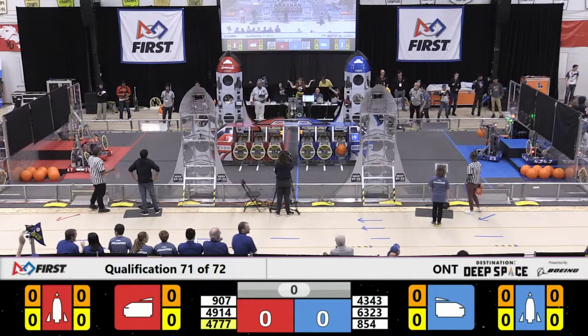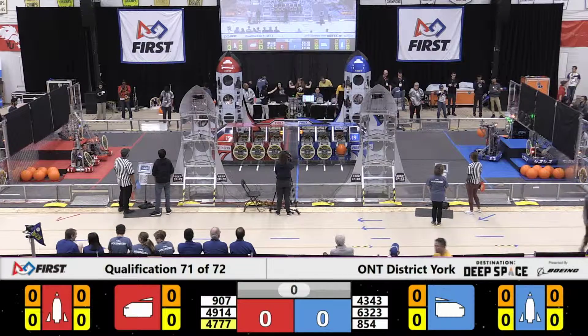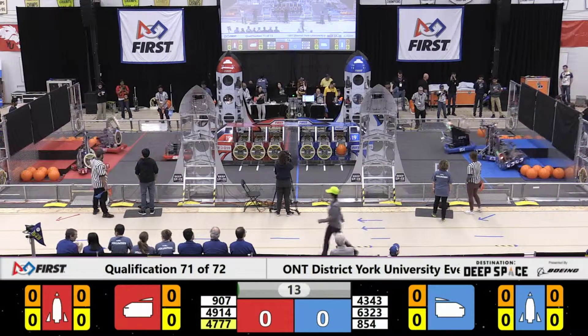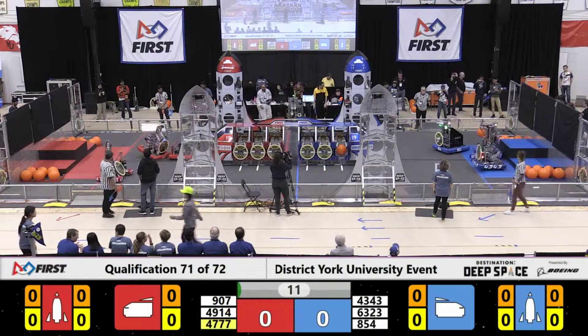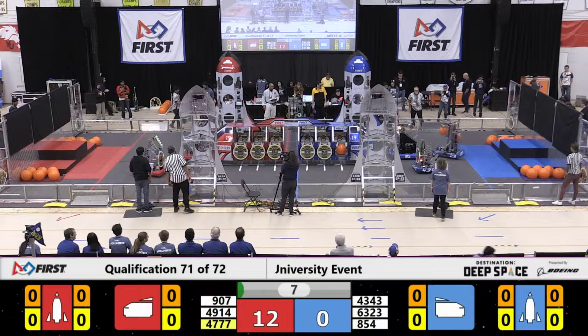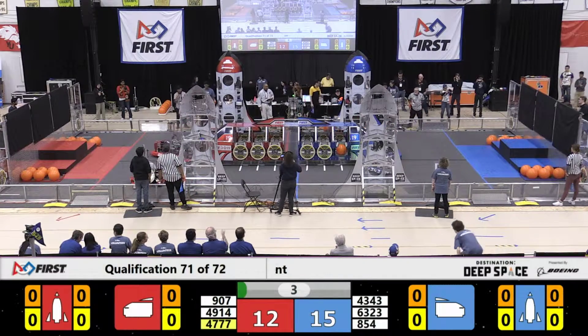All right, Space Explorers, between the lines. Three, two, one, go! Sandstorm starts off. Red Alliance — all high expectations. All three of them have hatch panels. Blue Alliance has two hatch panels and one cargo. Let's see what happens.